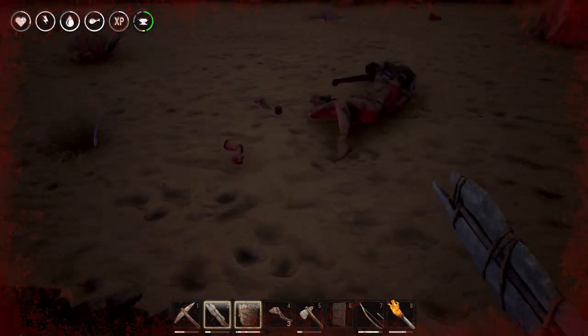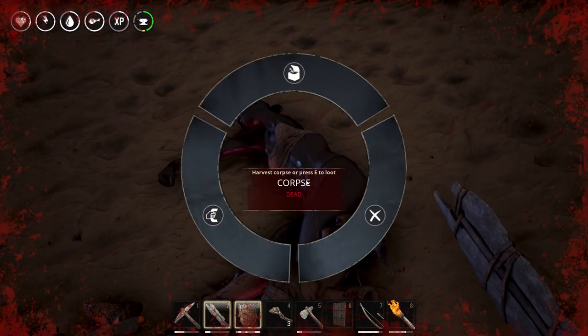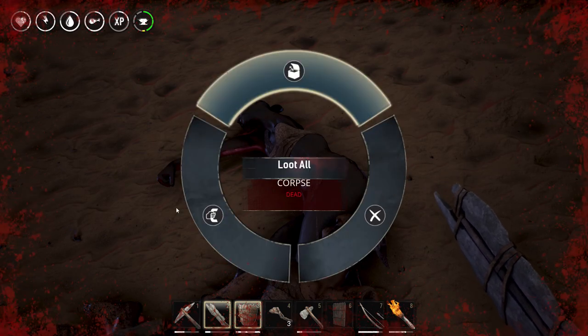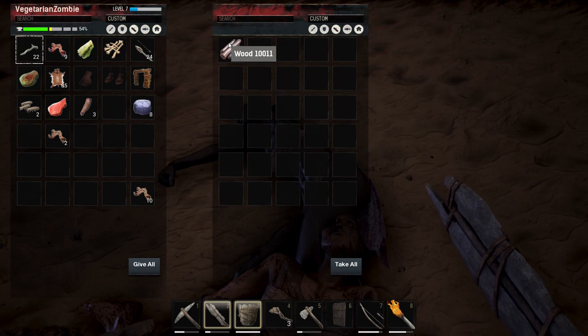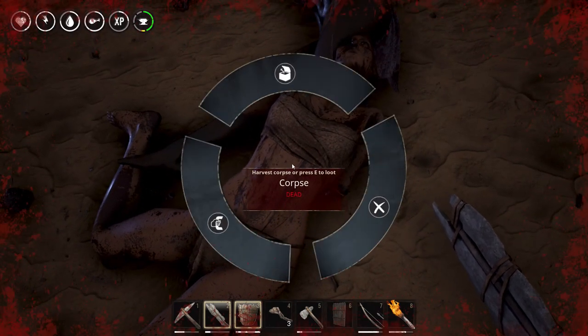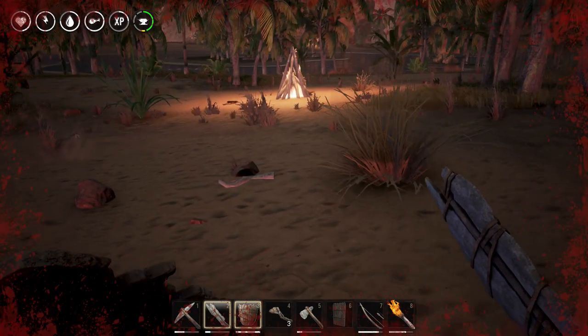What is this? I love that I was actually harvesting the body. Is there anything? I wish these things added stuff. Oh I guess we got wood. All right guys, if you get wood from a dead body, you got issues. I'm just saying.